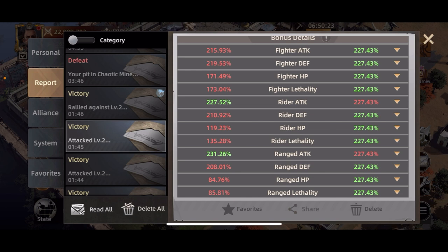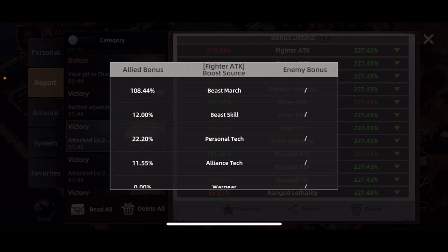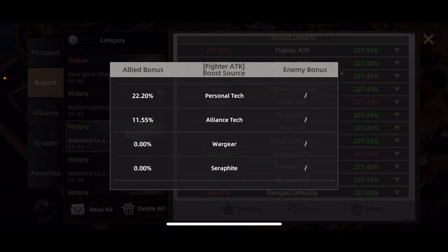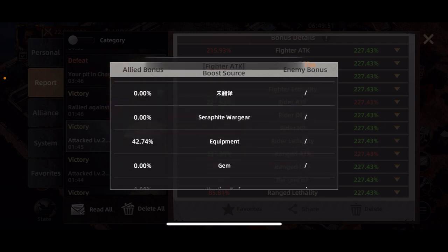This has nothing to do with troop level — it's specifically the bonuses you have. Some of mine are pretty good, some are not so good. If you click on one like Fight or Attack, it'll show you a breakdown of all the different bonuses and where they come from. Between beast march and beast skill I've got about 120%, personal tech and alliance tech about 33%, and about 43% from equipment.